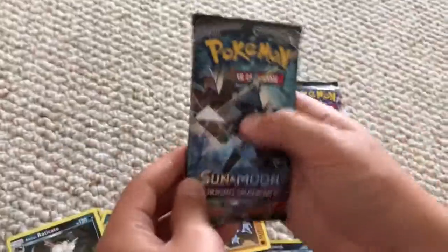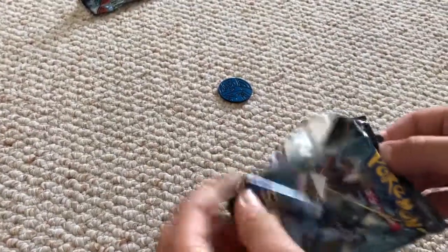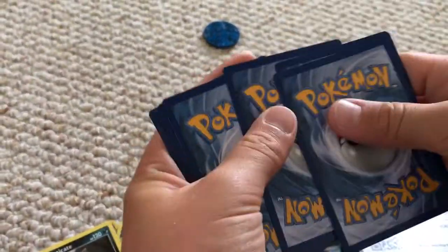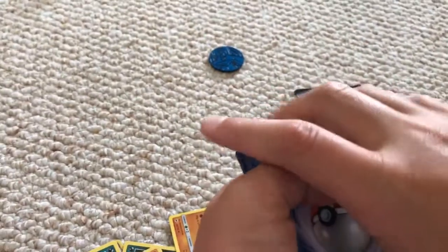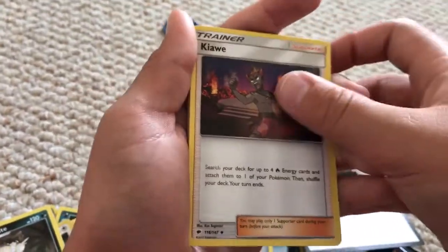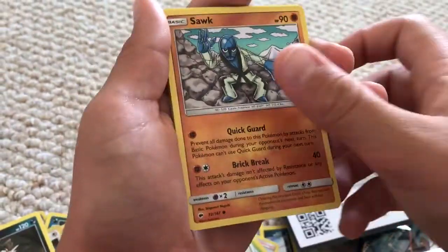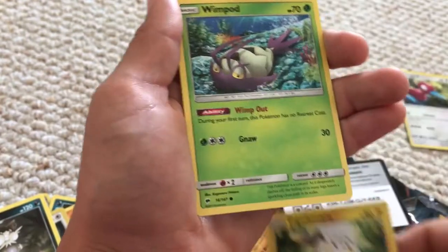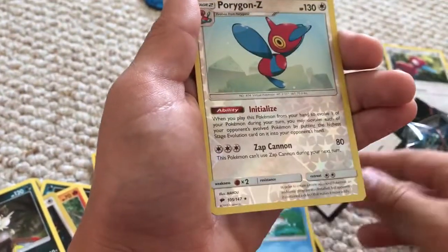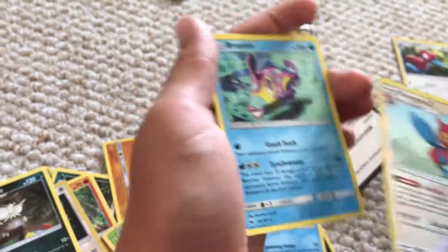Okay, next pack. I'm not a good cameraman. And now you put your finger in the screen — there's the code. Steel energy, so you have a Steel energy, an Aqua Trainer, a Porygon 2, a Metapod, a Sawk, a Togademaru, a Whimpod, an Alolan Rattata, a Magikarp, a Porygon Z Reverse Holo, and a Bruxish. Cool, I guess.